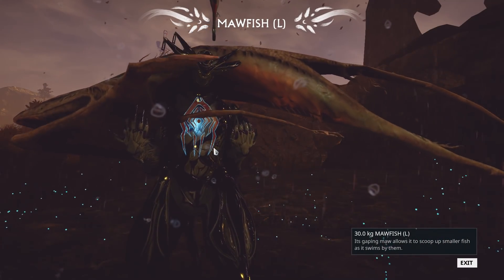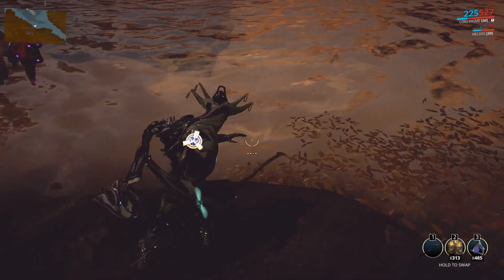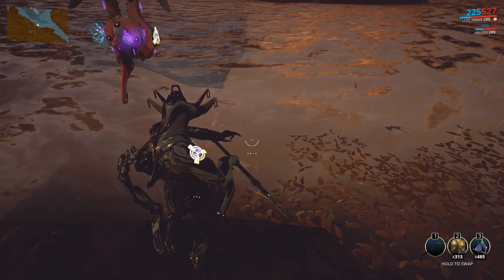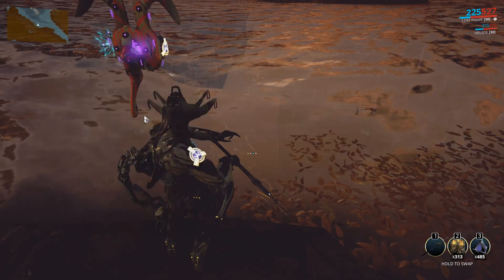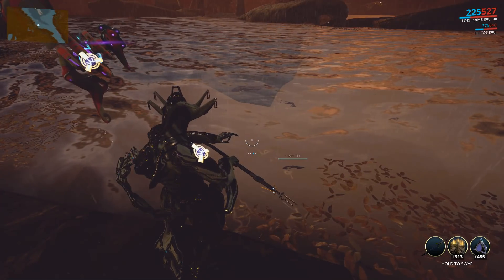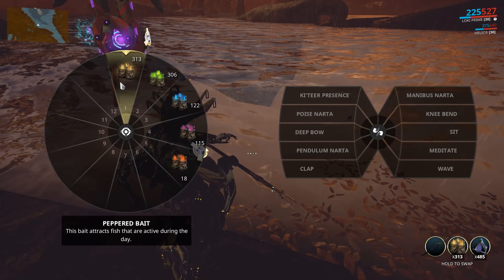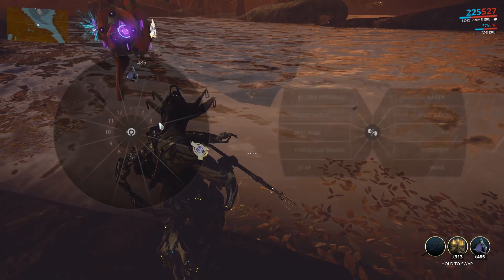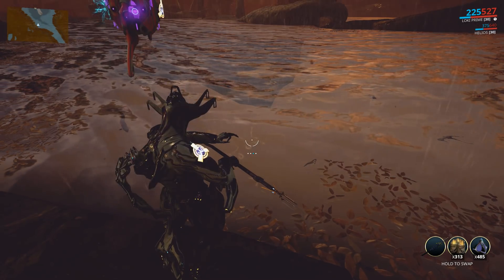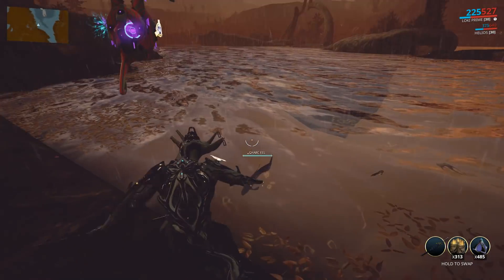There have been some changes to fishing - it's kind of a quick menu now where you can just throw the spear down. But if you bring up the wheel it's not swapping automatically. To change the spear you have to hold it. The spears, baits, and color dye are on independent wheels now, which makes it a bit easier.